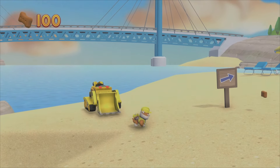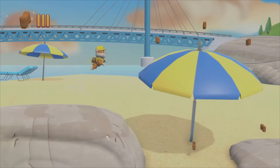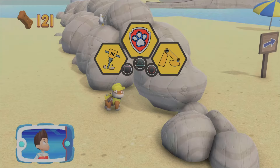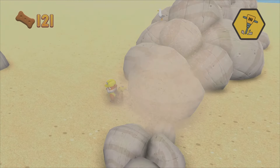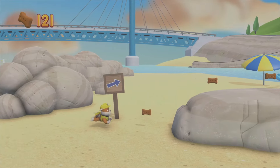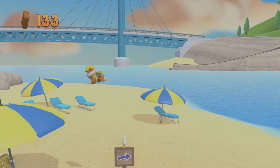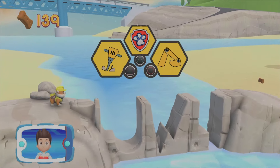Rubble! We're about halfway to the end. Find and collect all of the pup treats. Choose which pup ability to use. Great job! I'm detecting a golden paw print somewhere nearby. You got the golden paw print! Collect all of the golden paw prints that you can find. Which pup ability should you use?